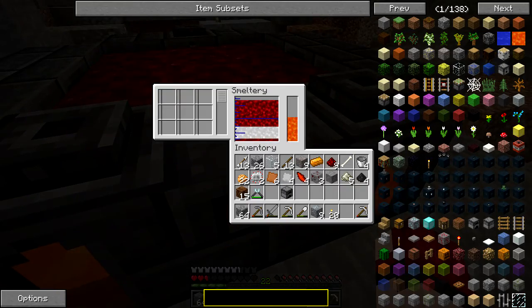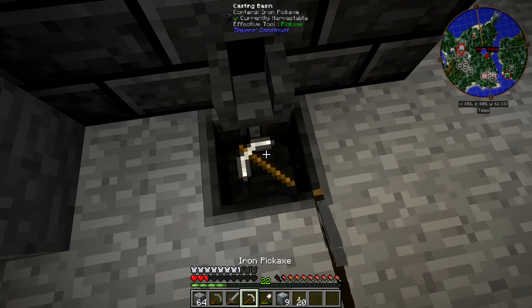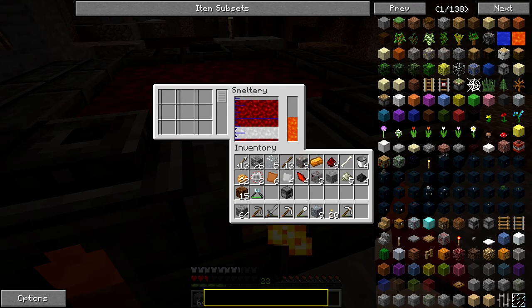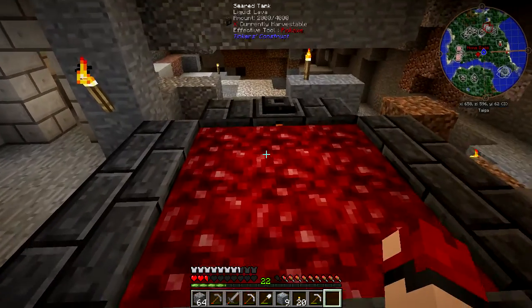I don't know why I can't do that one too. This is liquid molten bronze. Oh, that's not good — get out of there. You see, I don't know how to get the blood out. Okay, now I've got to Google that — blood in smeltery. Blood is obtained by putting mobs or players in your smeltery. It's a bucket — okay, how do I get it out?